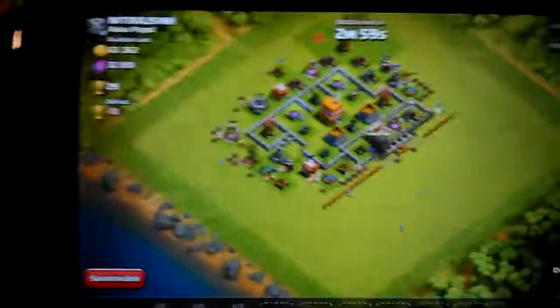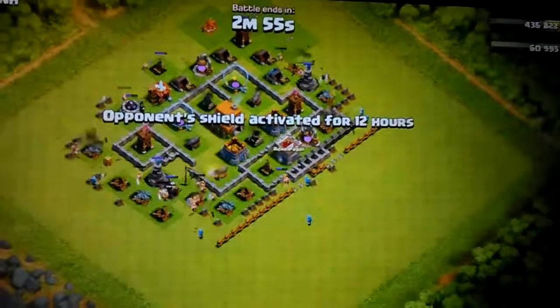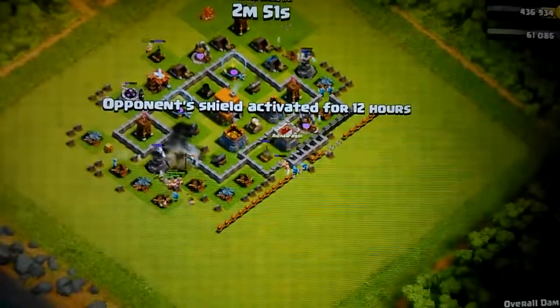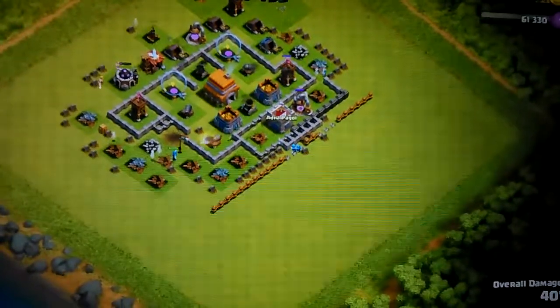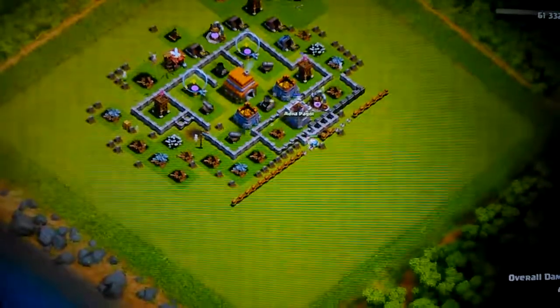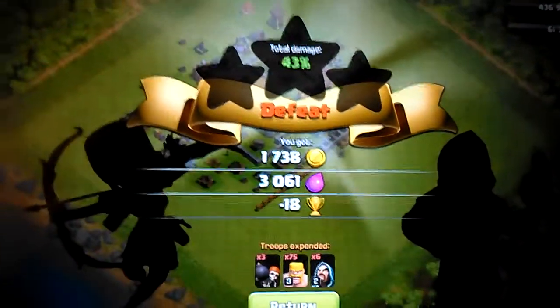Let's see what my battle does. So far, so good. If they take out the wizard tower, I think I could do pretty good. Now the mortars are the only problem. I'm just wanting the loot, guys, so I really don't care as long as I get some loot. Wow, I got no loot for that.